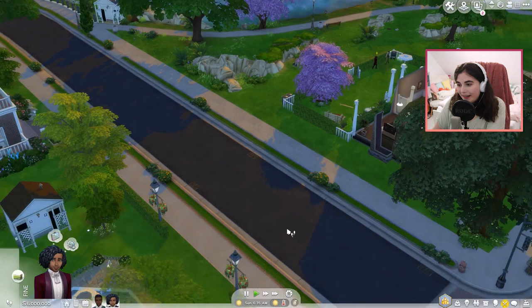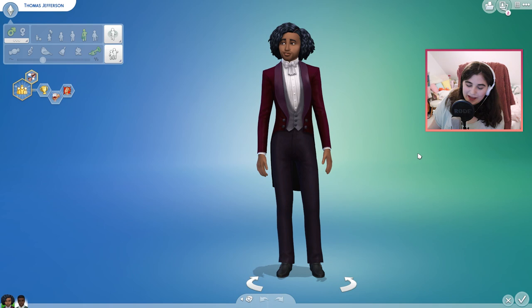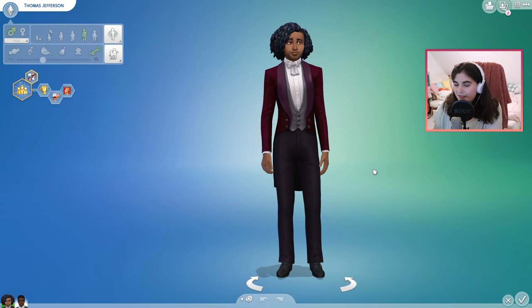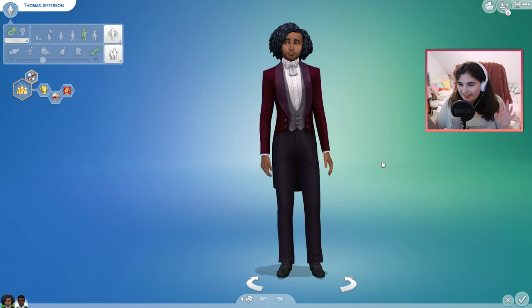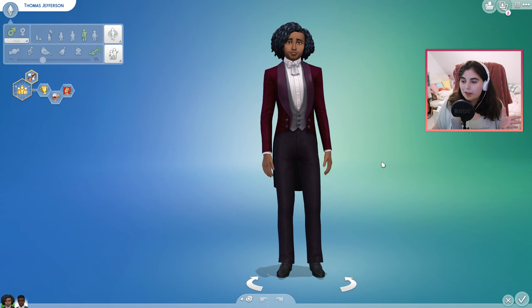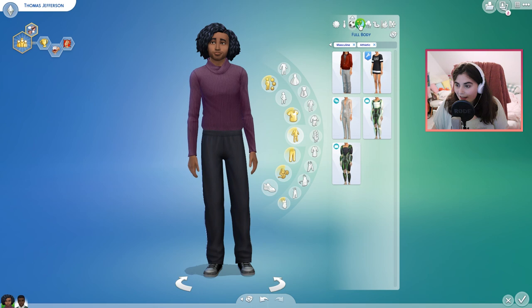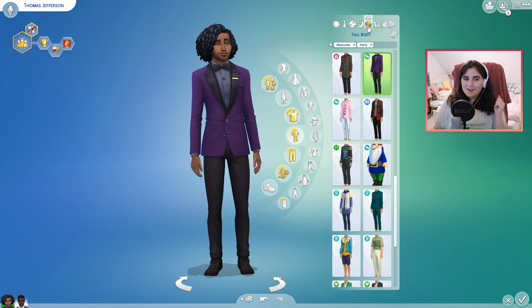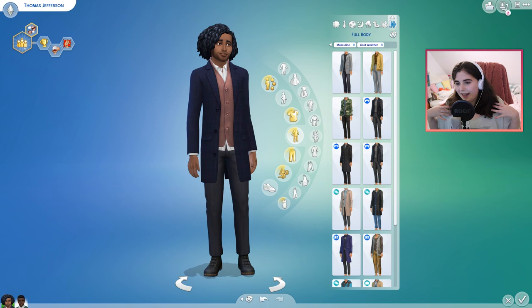Let's quickly go into Create-a-Sim so I can show you up close what these new sims look like. First of all, we have Thomas Jefferson. Lately I've been giving the Hamilton sims a more modern look, but I really couldn't resist giving Jefferson this extra extravagant outfit. This mimics his purple-ish jacket that he wears in the show. This is his daily wear, then formal wear, athletics, sleepwear, party wear - which is like the most extra thing I've ever given a sim. I love the purple suits, it fits him so well. Then swimwear, hot weather and cold weather - I love this coat kind of thing, looks so good.